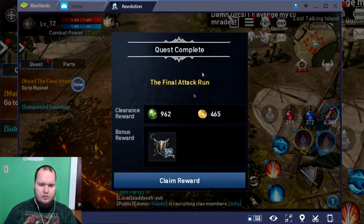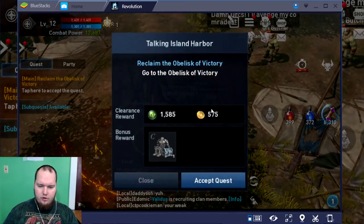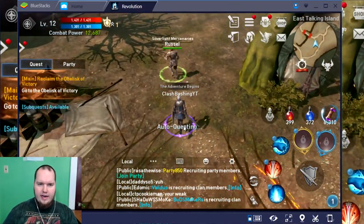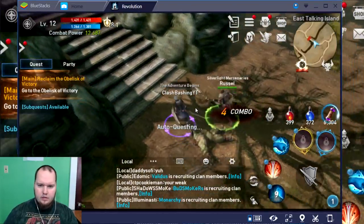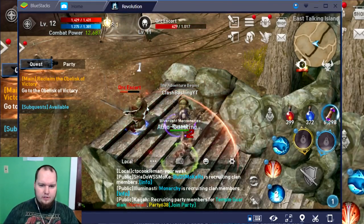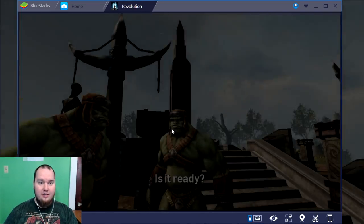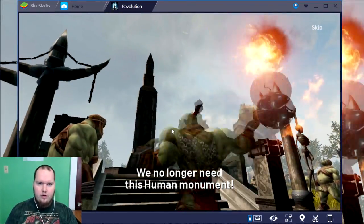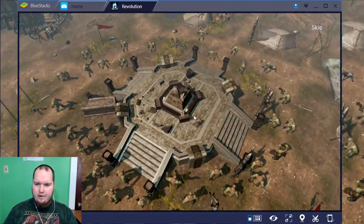We're running to Russell. Our mission is to retake the Obelisk of Victory — we're gonna get some hot fighting action! Orcs, get out of here — these guys don't stand a chance. Take that, orcs! Orcs are no match for us. Oh no — hold on. What are these guys up to? They're bombing us! We're gonna have to take these orcs out.